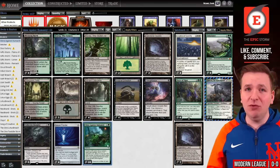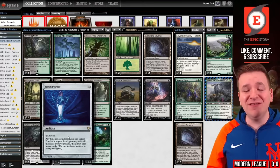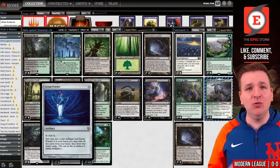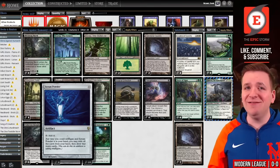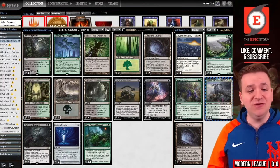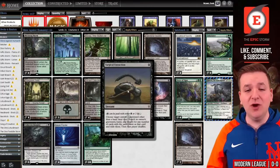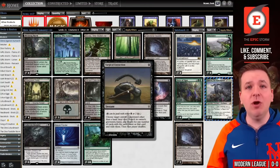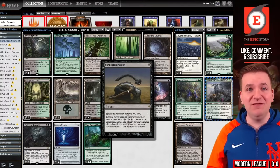We have a plan to get some of these copies in our graveyard and exile, primarily Serum Powder. You want to mulligan aggressively and exile as many copies as you can. But if you don't exile that many, you can just cast a copy of Slime Against Humanity and then Surgical Extraction yourself to remove some of them. You could even leave a couple so you can cast them later on.